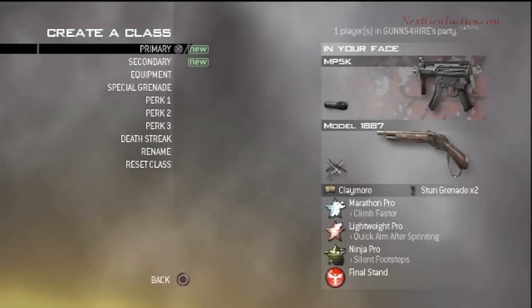For this run and gun I'm using what I call the in-your-face setup. I use the MP5K with silencer, the Model 1887s with akimbo, claymores, double stun grenades, Marathon Pro as the first perk, Lightweight Pro as the second perk, and Ninja Pro as the final perk. For anyone going to whine about me using the 1887s as a noob setup — I use them to get kills, plain and simple. If someone else is using them, I use the ACR to drop them. Any weapon you use in this series is only as good as the person using them. Keep that in mind.